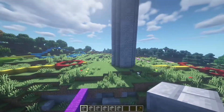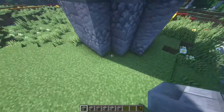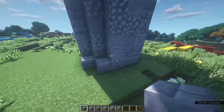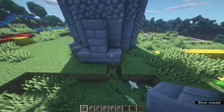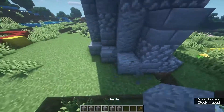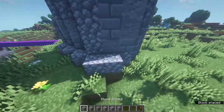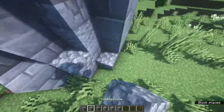Next we're going to add some little support things going around. In the corners we're going to place one block — just leave this side empty for obvious reasons — then one block, then three, then one. Remember to be scattering the blocks. Then one, one, then three, going up to that level. This will be two blocks high because it's down a bit.